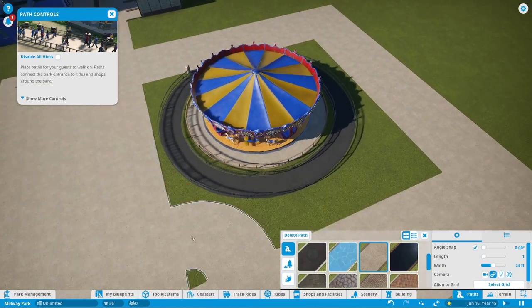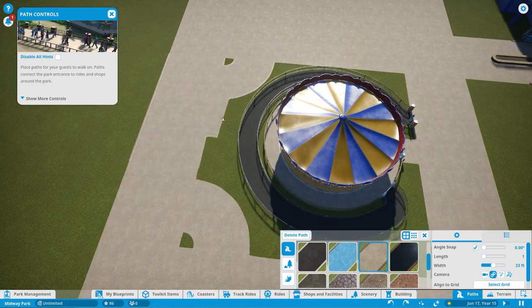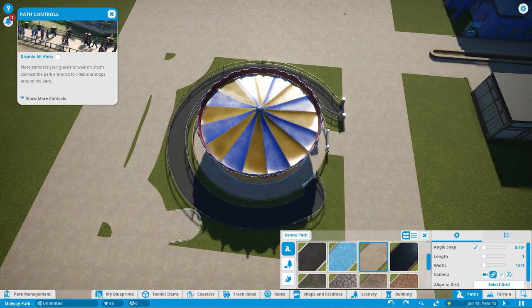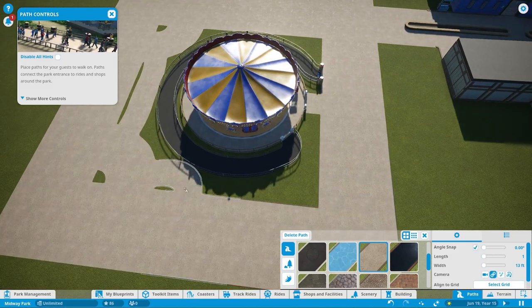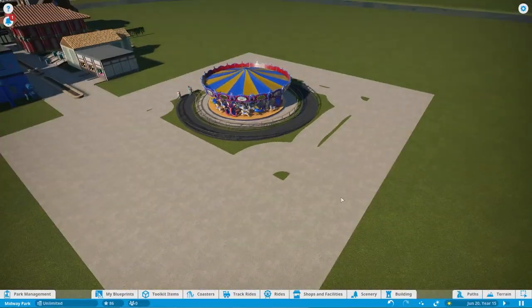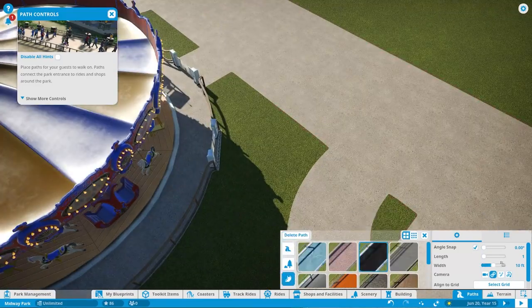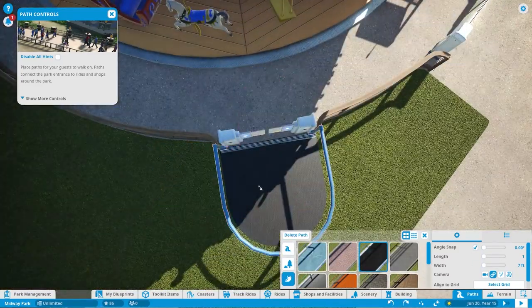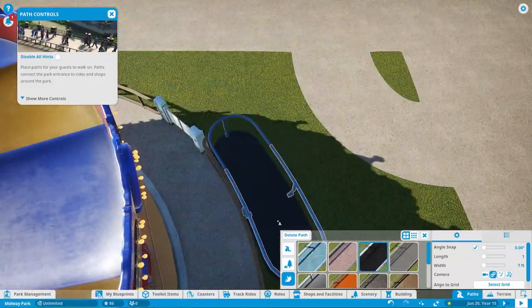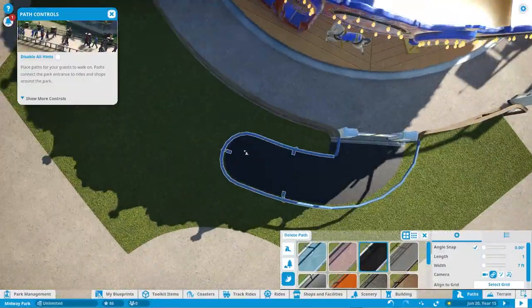Now we're just kind of filling in the gaps with this plaza. Obviously we're not going to be leaving those little unsightly gaps where it's just grass in the middle of the path — that is not final. When we cover this up with artificial flooring that people can't technically walk on, we just gotta make sure people can walk in as many places as possible, because it just adds to the realism.